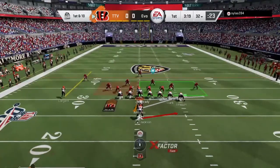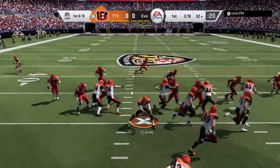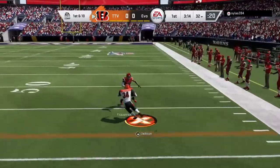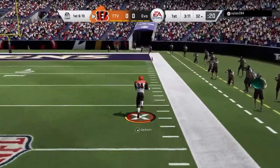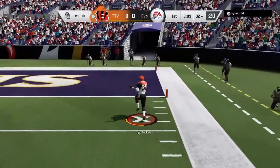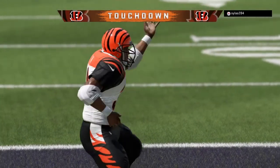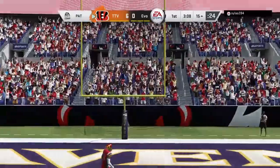We start on the 32-yard line following that punt, and I immediately give a toss to Bo Jackson to start this game. We get some good blocks, Bo Jackson gets to the edge, one juke sends a man, and he is off to the races — inside the 20-yard line, and this will easily go for a touchdown. Bo Jackson celebrating as he gets in and we take the lead 6-0. We tack on the extra point and it makes the lead 7-0.